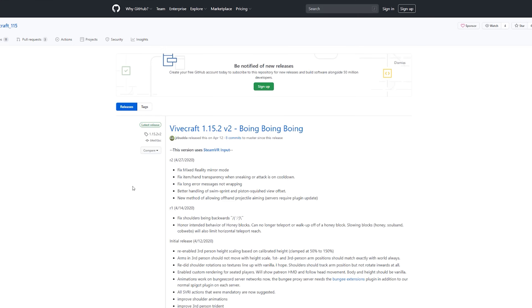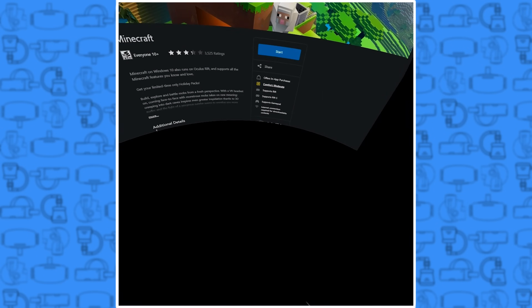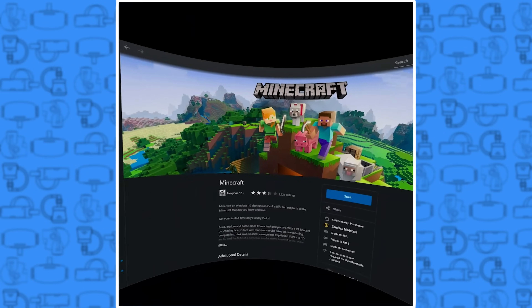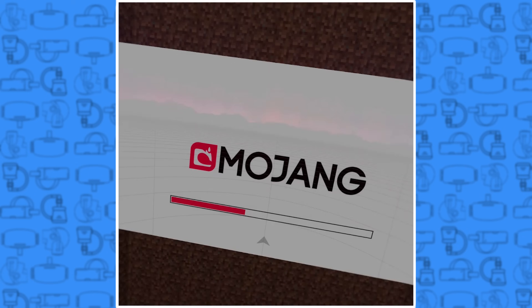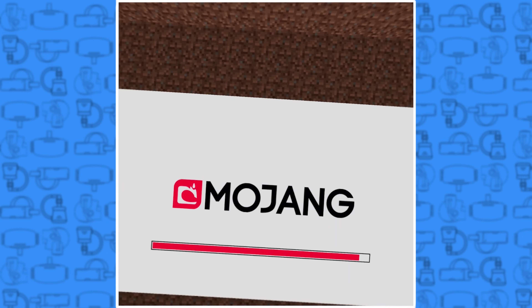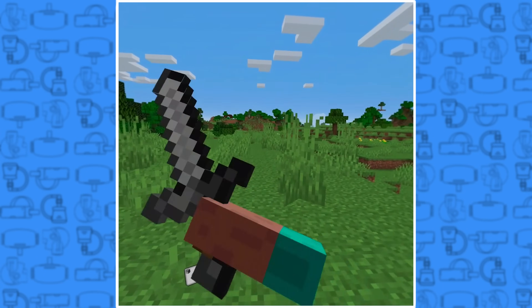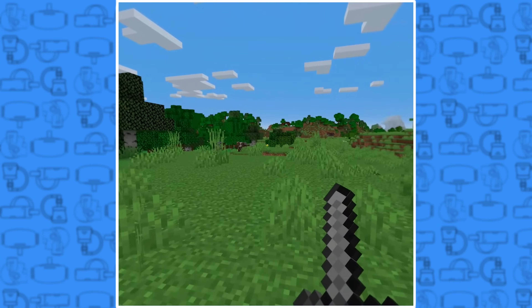Now, just like with Oculus Link, you're going to open up Virtual Desktop on your Quest. Search in the search bar or open up the Minecraft Java launcher. Make sure you have the newest version of Vivecraft selected, and remember, you do need SteamVR installed for this to work. Hit play, and it'll launch right into Minecraft VR using Vivecraft. So those are the two different ways to get you into Minecraft in Virtual Reality. Now, let's jump into some gameplay in Vivecraft and show you how it works.